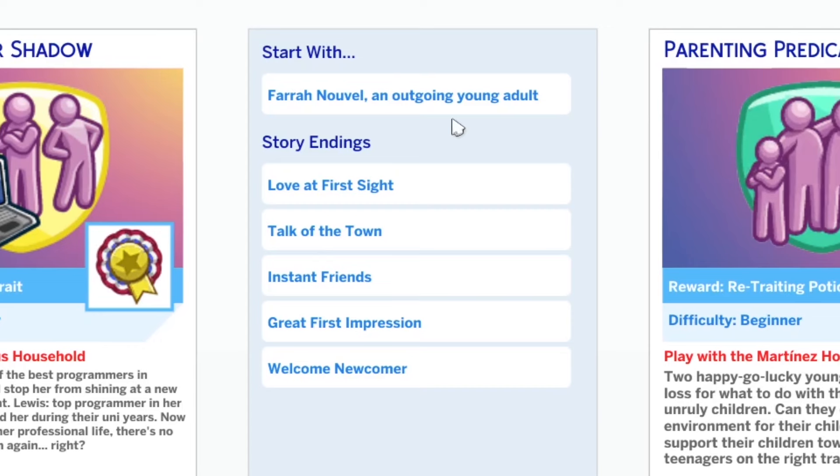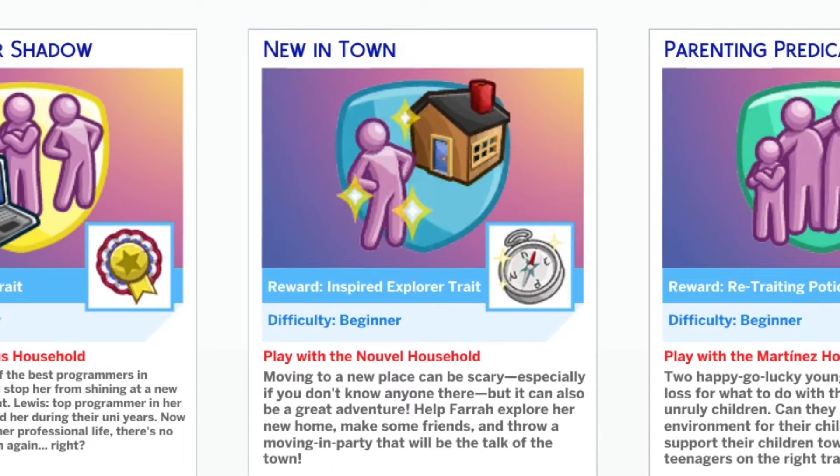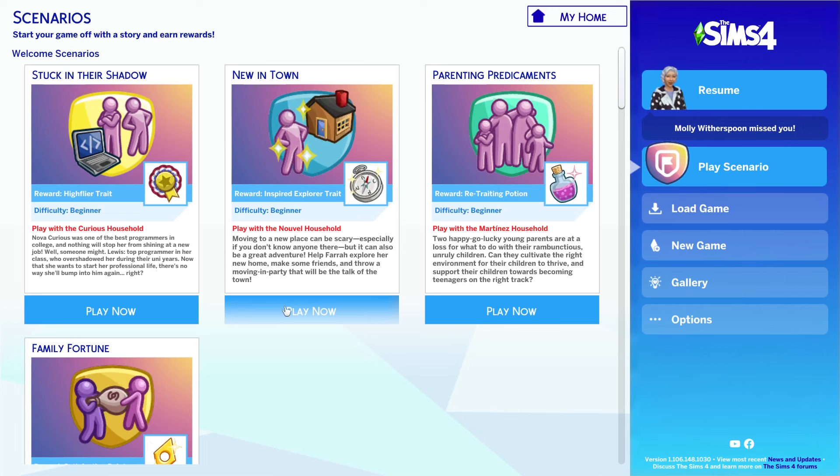We start with Farrah Novell, an outgoing young adult, and it's basically a learn-how-to-interact-socially-with-other-Sims, get-you-out-of-the-house scenario. For your awareness, I started recording this and discovered after about 20 minutes that my microphone wasn't recording. I don't know why — I have fixed it. You have to listen to my voice, but I had to scrap it and start again.